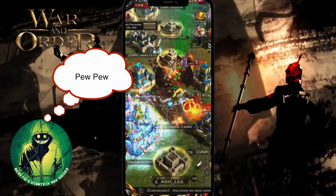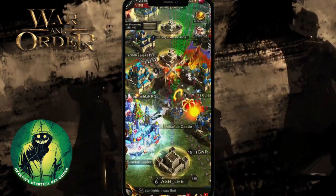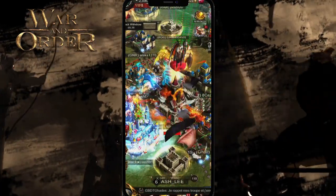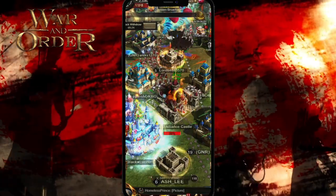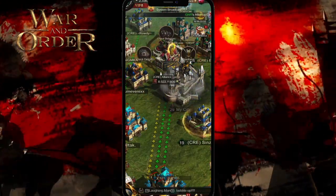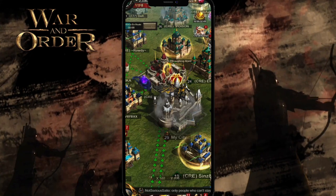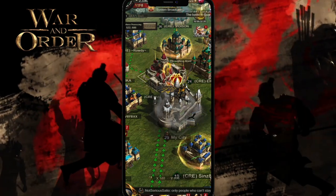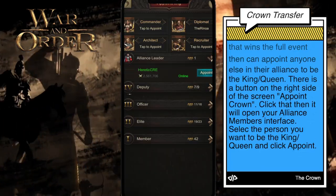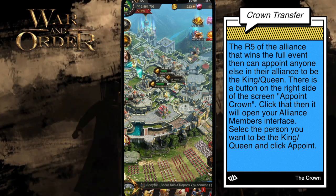At this point we have enough people on and we feel confident enough in our tech and tiers, so we go ahead and do a speed hit. We plan it out in our alliance chat and attack the GNR alliance fortress. It was a pretty big fight — I think we had 17 in the attack and they had a little over 30. They had a few hundred thousand more troops, but our tech and tiers won the day. The crown moved over to our alliance fortress to hold for four and a half hours.